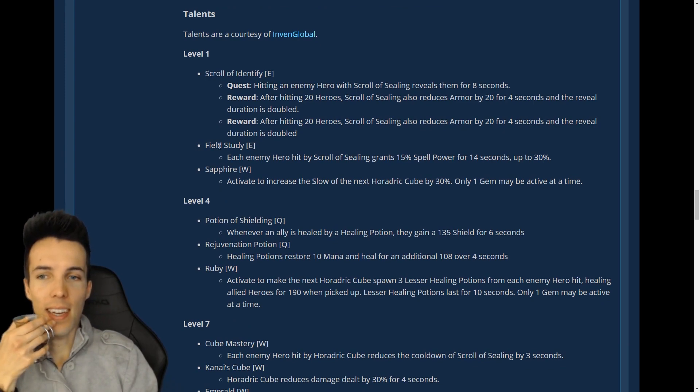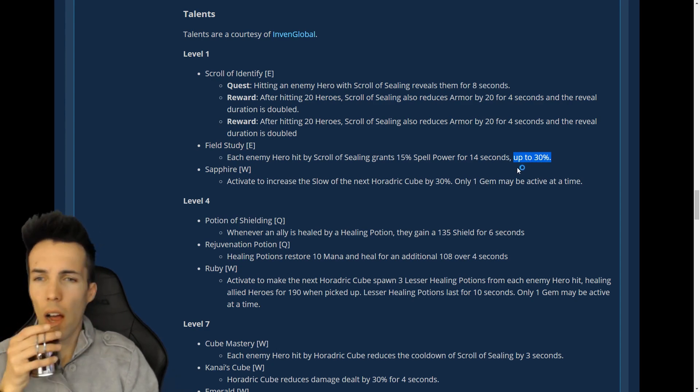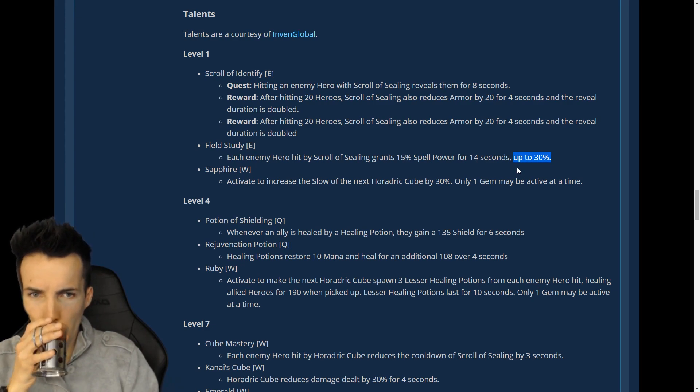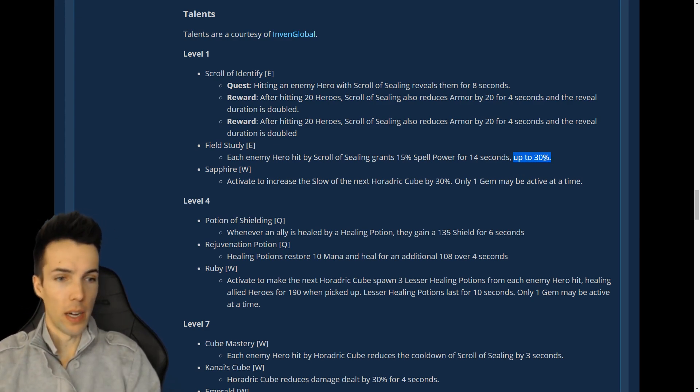Field Study: each enemy hero hit by Scroll Sealing grants 15% spell power for 14 seconds, up to 30%. That's incredibly powerful as well.